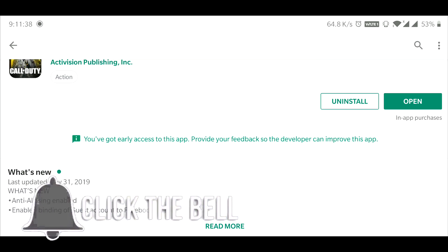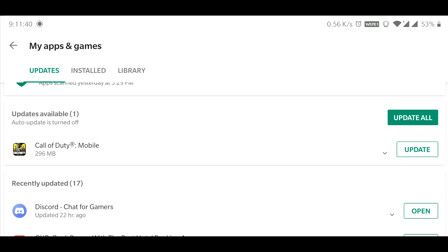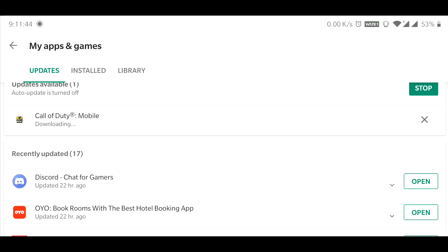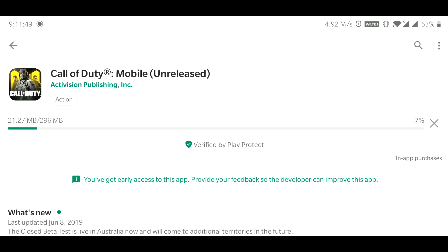I got the update on the Google Play Store — it was around 240 megabytes. You can also get the update if you have the game pre-installed on your device. If you haven't got the game yet, there is a link in the description below for the APK and the OBB, so go ahead and download it — it's very simple.